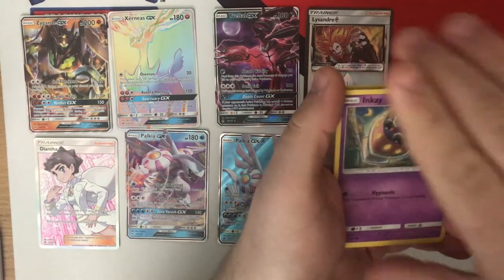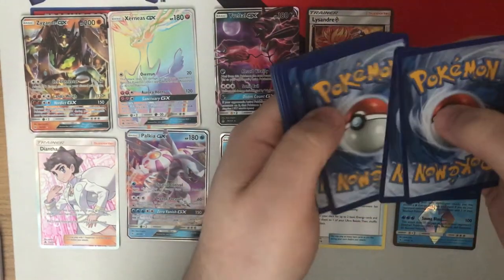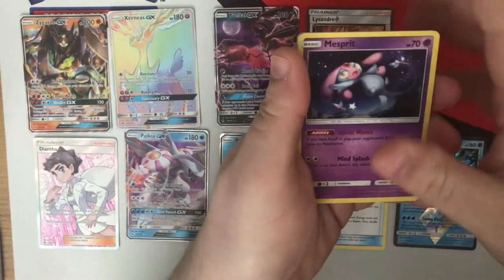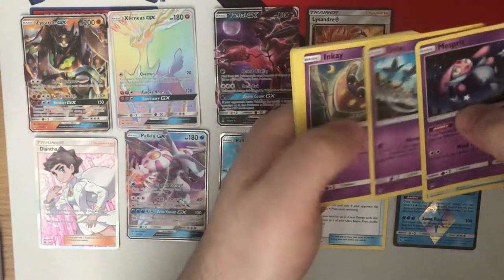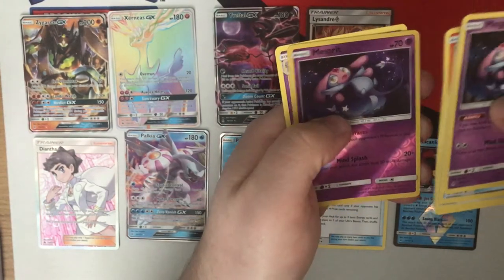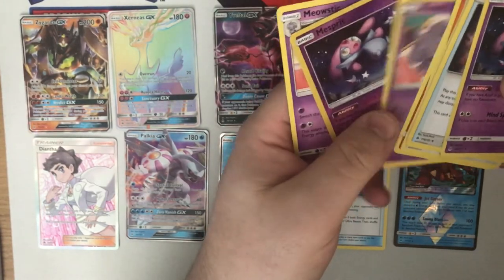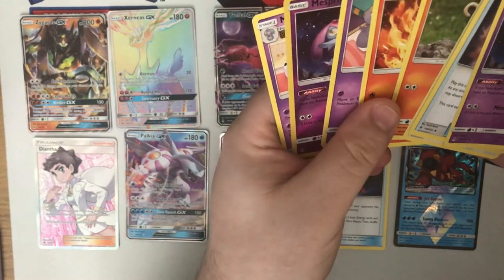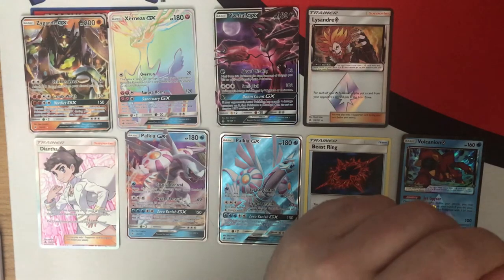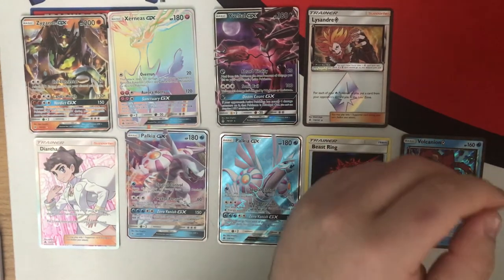Pack twenty-nine — Mesprit, Unidentified Fossil, Uxie, Inkay. Psychic heavy so far — Espurr, another Mesprit, and Meowstic. A really psychic heavy pack, this one. Unfortunately the psychic Pokemon that wasn't in there was Naganadel GX.